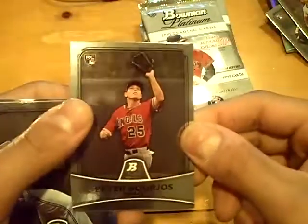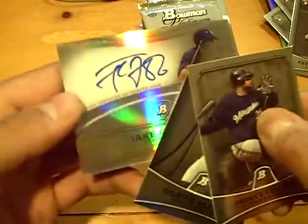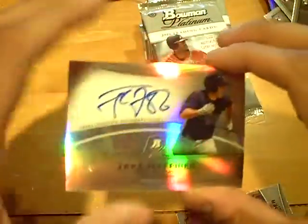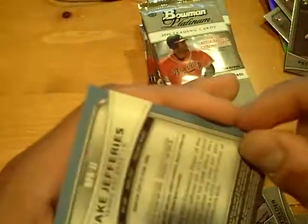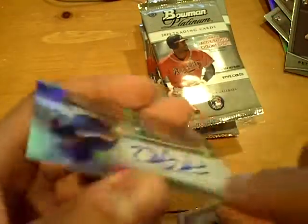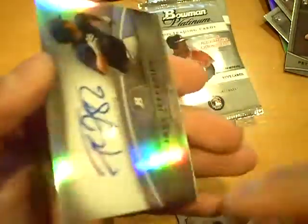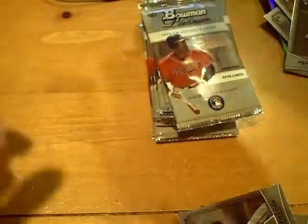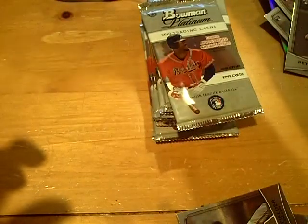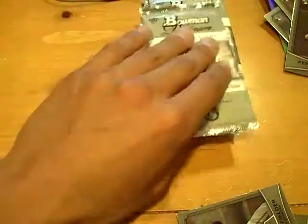Rookie of Peter Borjos for the Angels. And the next autograph will be for the Rays — an on-card autograph of Jake Jeffries. There is a little ding on the bottom right-hand corner, but it is on the back of the card. Jake Jeffries for the Rays, on-card auto.